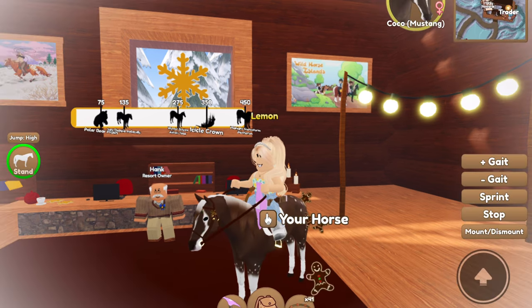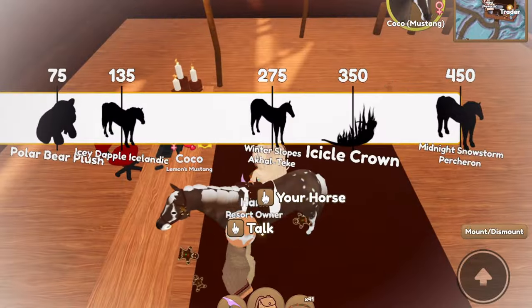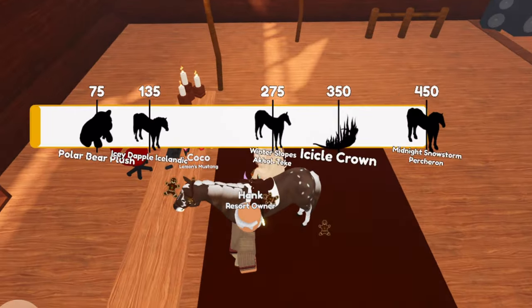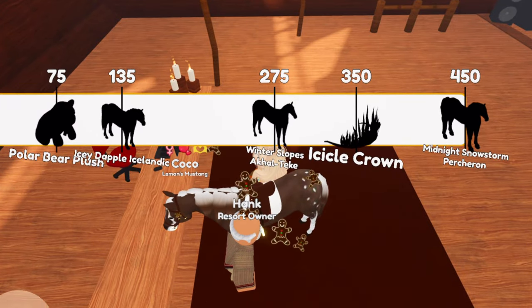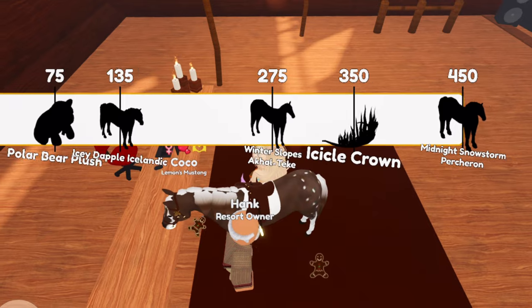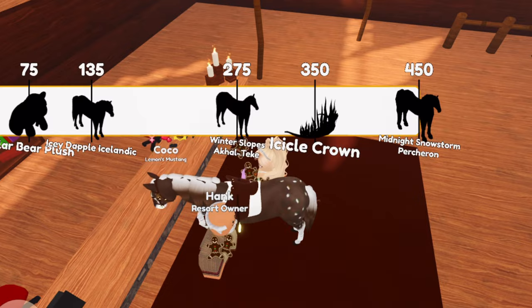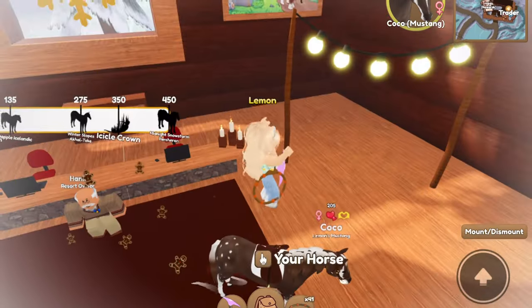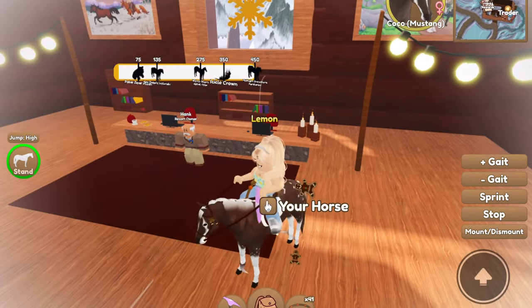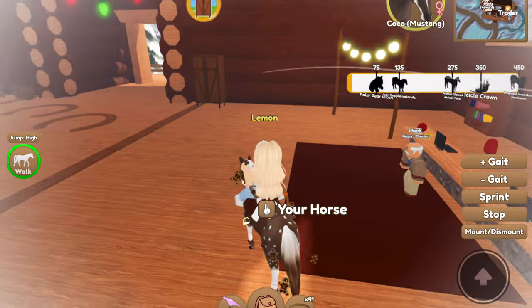The first way is by turning in golden snowflakes to Hank, and you can get them at these milestones. You can get the Icelandic at 135 snowflakes, the Akilteke at 275 snowflakes, and the Midnight Snowstorm Percheron at 450 golden snowflakes turned in. I have another video on all the ways to earn golden snowflakes, if you are wondering.